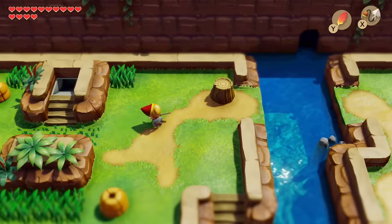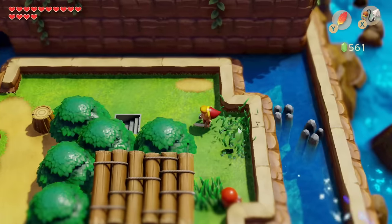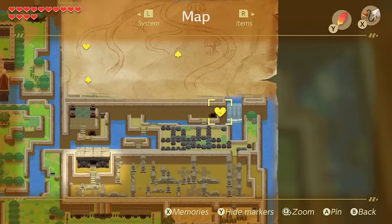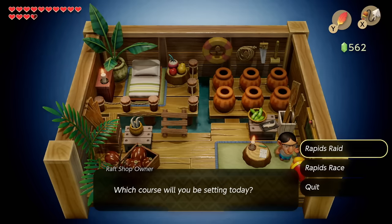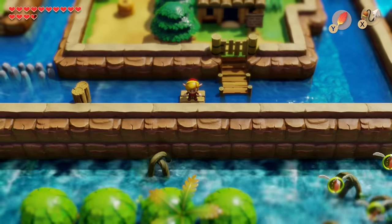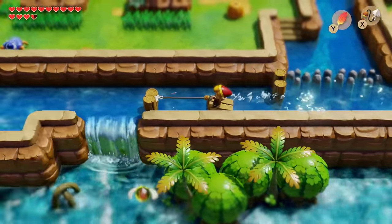From the warp point at Tal Tal Heights we make our way to the raft ride. It's not the first time we could access this, there just wasn't much of a point before. This house is the raft ride — it costs 100 rupees, which is kind of expensive. Unlike the original game, there's a raid with no time limit where you collect stuff, and a race where you try to finish as fast as possible. We're going to do the raid first — the hookshot makes it super fast.